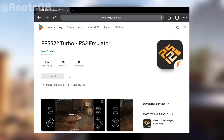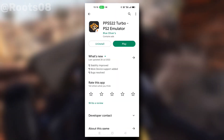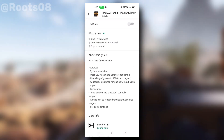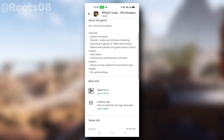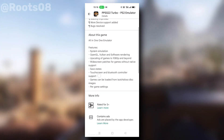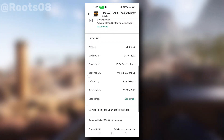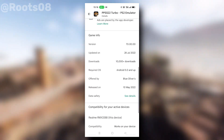Unlike Daemon SX2, this emulator is free, but it contains ads. It only has 10,000 downloads. Scrolling to 'About this app,' it lists basic features such as OpenGL, Vulkan, and software rendering, upscaling of games to 1080p and beyond, and widescreen patches for games without native support, plus save states, touchscreen, and Bluetooth controller support.